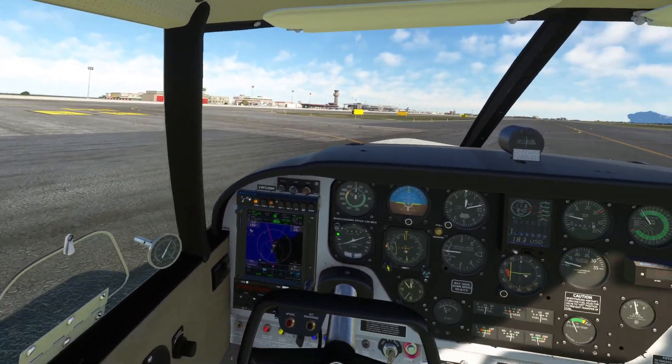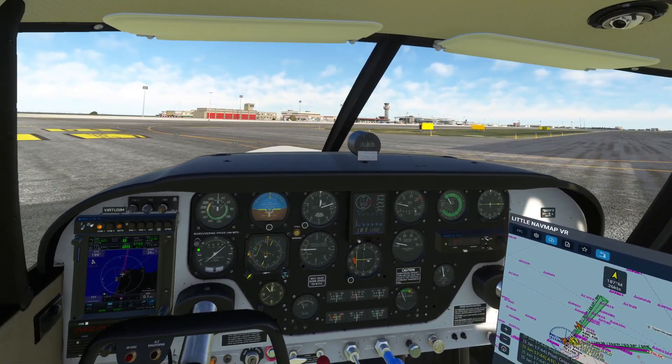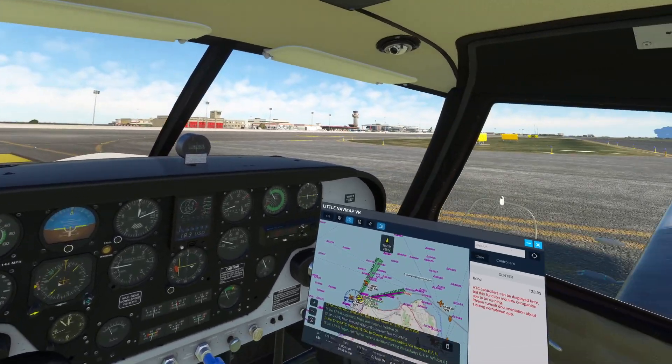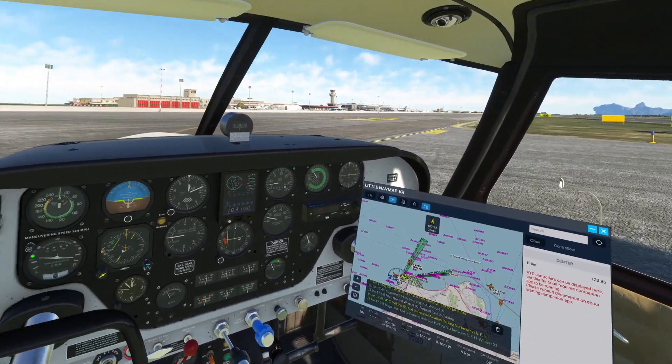'Wildcat 01, taxi to General Aviation Parking via taxiways Echo, Foxtrot, Hotel.' Readback: 'Taxi to General Aviation Parking via taxiways Echo, Foxtrot, Hotel, Wildcat 01.'